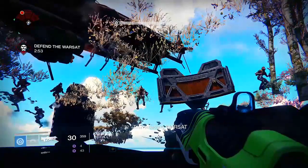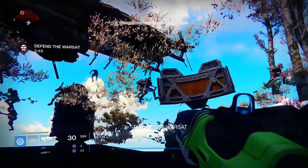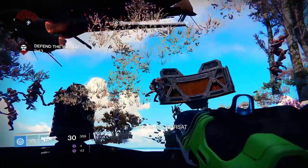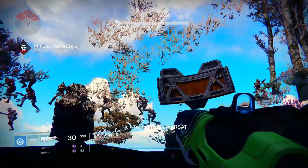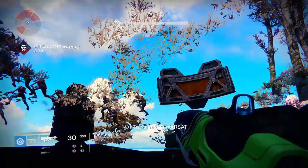All you have to do is glitch into the wall and stand underneath the warsat. Now you do have to remember how to get out of here — basically my fireteam just wipes, and once we wiped we started at the beginning of the strike again. But we did not have to do the warsat encounter; all we had to do was go straight into the bunker and continue on with the strike.